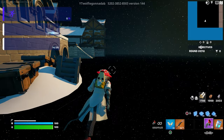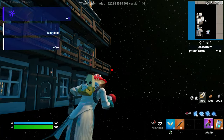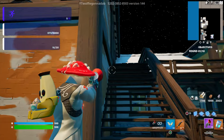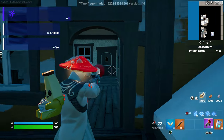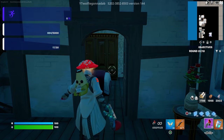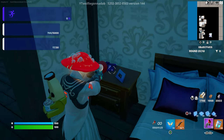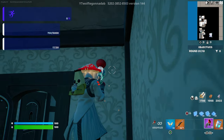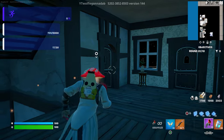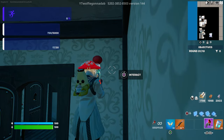Run over here and walk up the stairs, make a left, then walk up the stairs again. Go inside this door right here. Once inside, open the door on the far left side — there should be a bed and a cabinet. Jump on top of it. There's a button here on the far left corner. Jump up to it and interact with it.